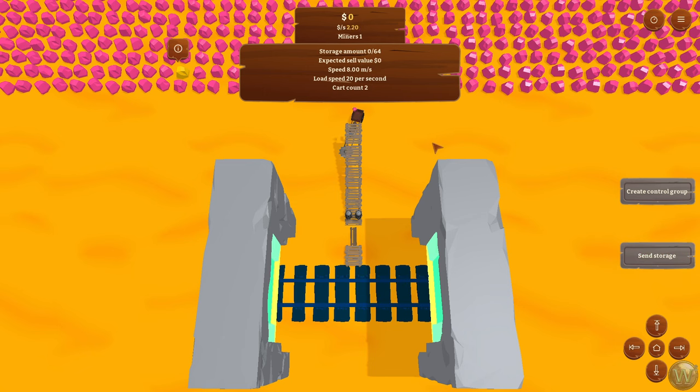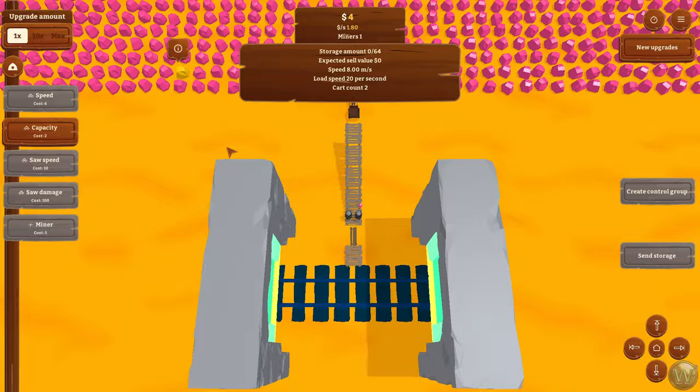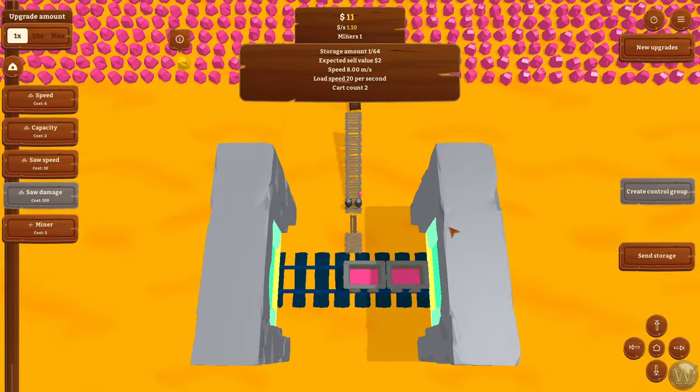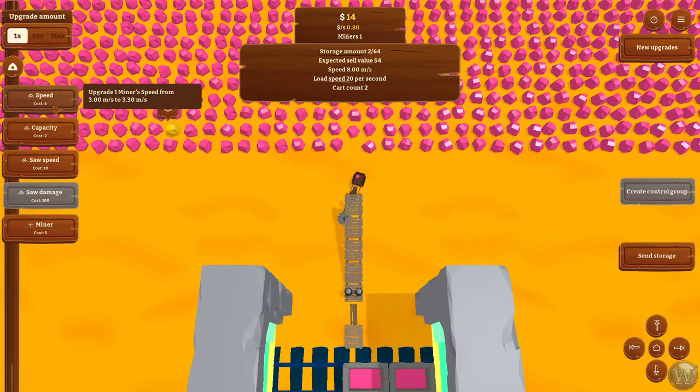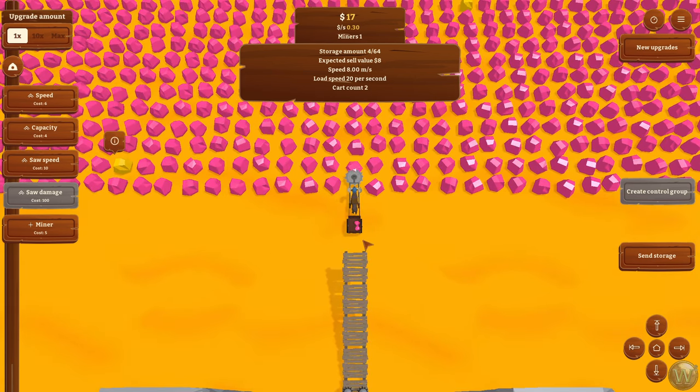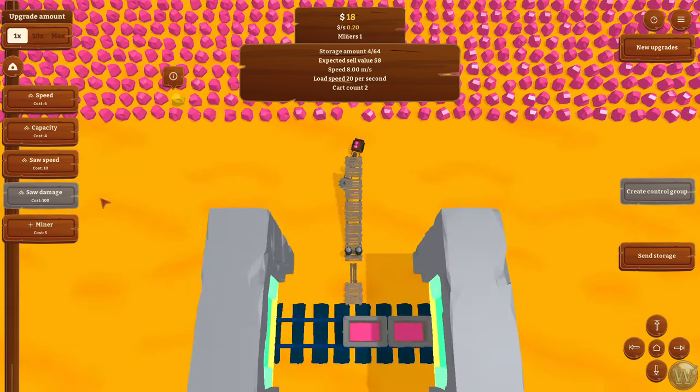We're going to send it early because we could use a little more money. There are a lot of different things we can upgrade in our operation. We can increase the speed of the miner, or upgrade the miner's capacity from one to two pieces — I think we'll do that one first. We can also increase the saw speed from 60 RPMs to 66 and two-thirds RPMs, which means they'll mine chunks a little bit faster. Saw damage is available as well once we have more money — it costs 100. And then you can also add another miner.